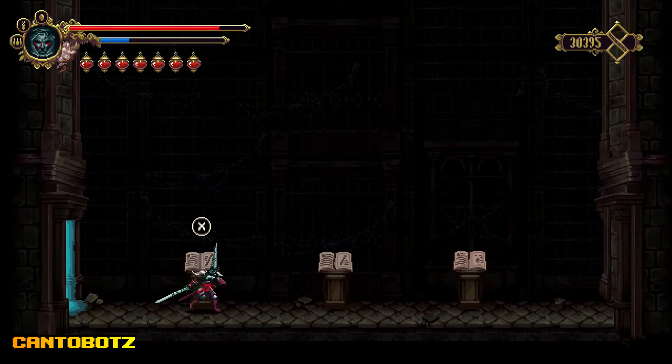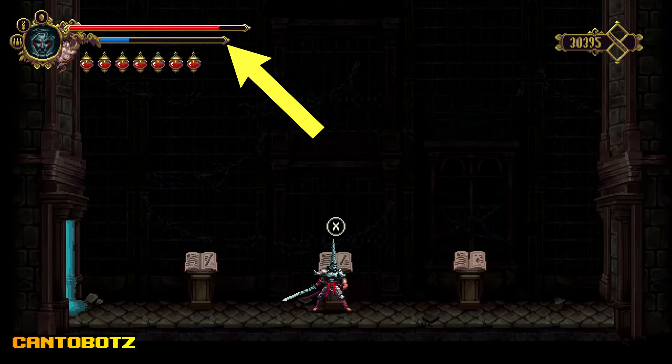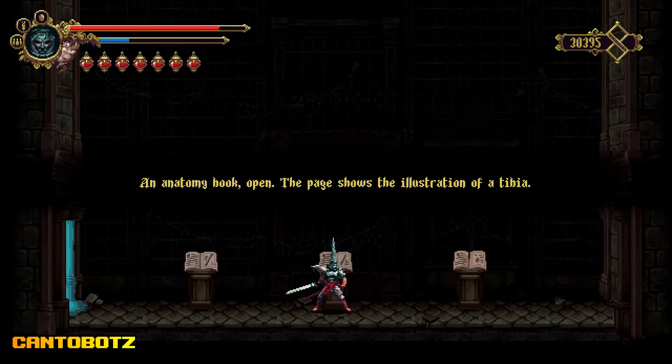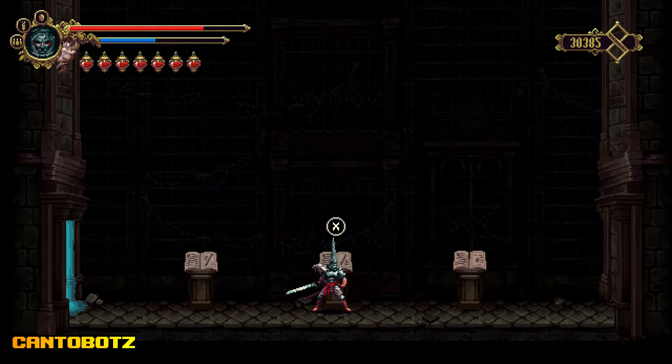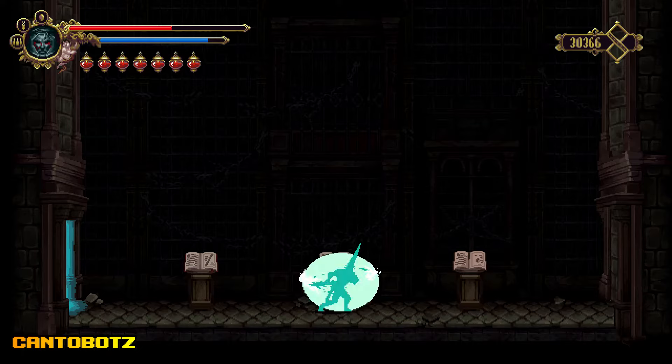For the second book, you need to build up fervor. To do that, hold down the ranged attack button. This chips away health, so be careful when doing this. Keep holding this until you get a full bar, then we'll move on to the last book.